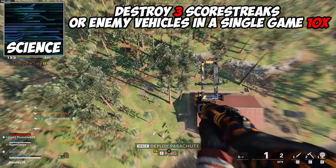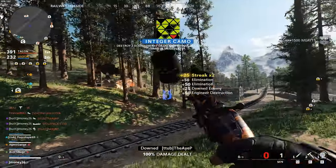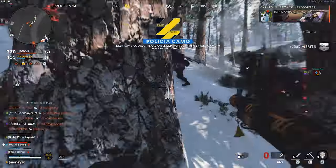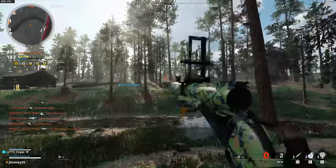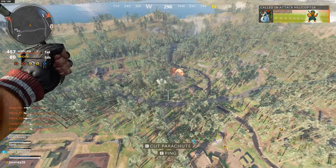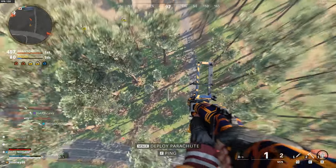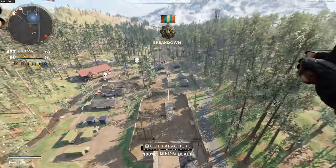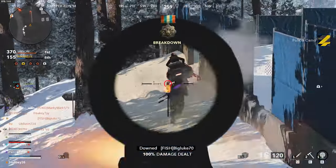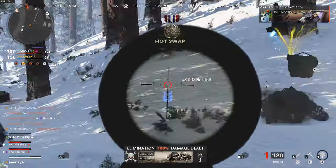For the science camo, you need to destroy 3 scorestreaks or enemy vehicles in a single game, 10 times in multiplayer. This is the ripe asshole of these challenges. For this, I went into Dirty Bomb with my engineer perk equipped and went after any vehicle or scorestreak I could find. Streaks are dropped a lot in this mode, especially sentry turrets, and that's easy progress towards this camo. Also, look out for when a Dirty Bomb is about to explode and be ready to take out teams leaving the radiation area on vehicles. You might need to take yourself out a few times to get in position to get to these vehicles, so rip your KD, but it'll be worth it. Also, I recommend bringing another gun to work on for this mode if there's no vehicles nearby. And if you need more ammo, there's resupply crates near most of the Dirty Bombs and Scavenger can help as well.